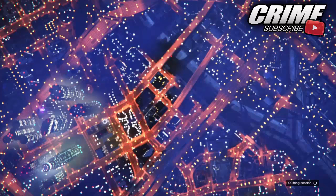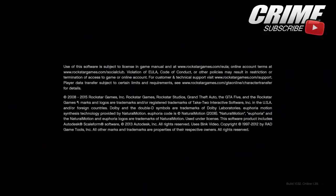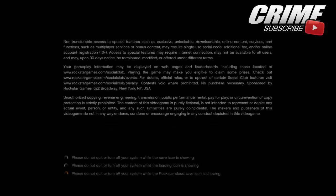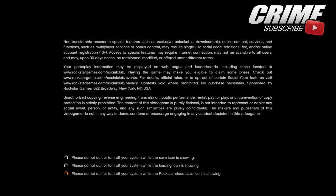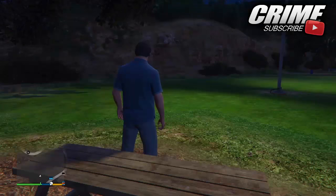Accept that error message, then wait until you load back into GTA 5 story mode. When you have loaded into story mode, close your application. When you reopen your application, press L1 and R1 at the same time while going through the Rockstar logos to get past the bikini girl screen and everything like that.